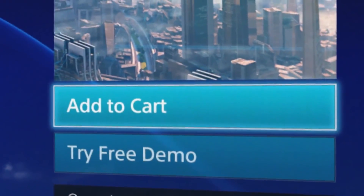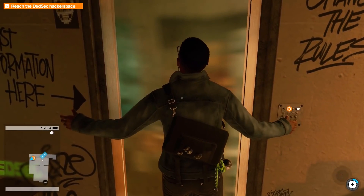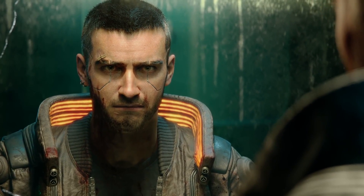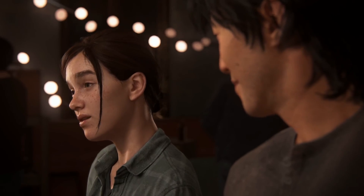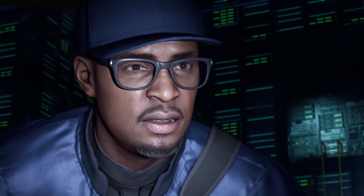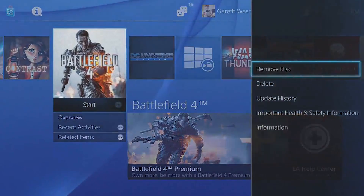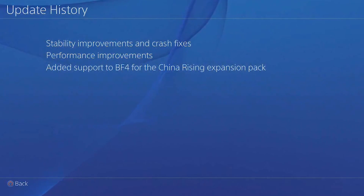Doesn't it feel like all the games we purchase are going through endless updates and patches? Fixing bugs in games is one of the best parts of the modern gaming era, but the updates definitely become annoying over time. If you're looking to see what actually changed in the games you play, the PS4 stores all of the patch notes for updated games. While on the game icon, select Options and then go down to the Patch Notes section. View how many times a game updated and what those patches included.